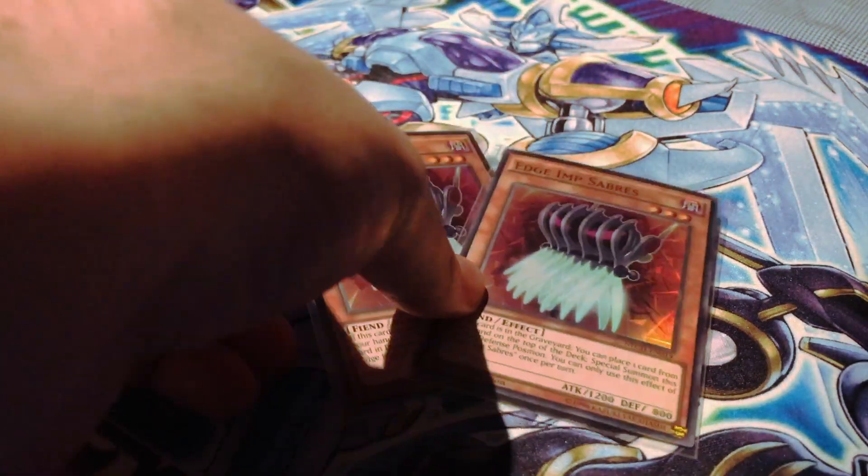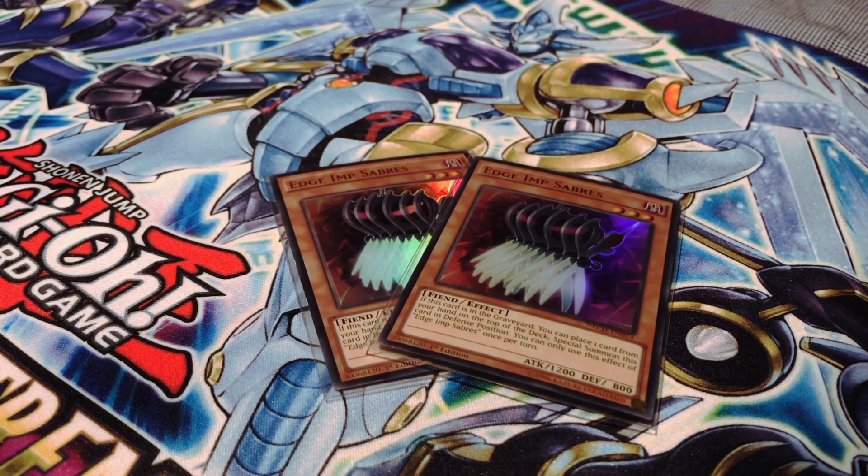I am running two copies of Edge of Sabres. The main reason I'm running this at two is because it is searchable with the effect of Toybender and Fluffle Dog, and because I'm playing King of the Swamp in this deck — which is important for summoning some of your most powerful Fright for monsters.